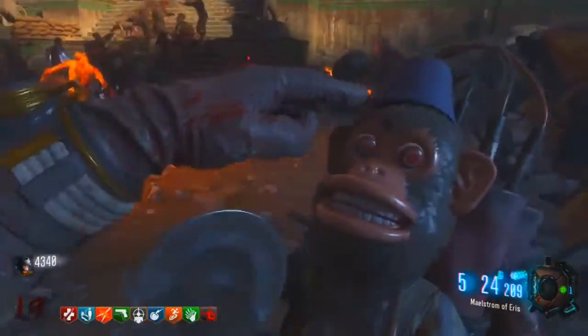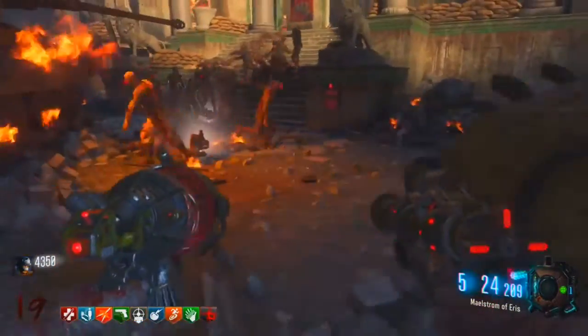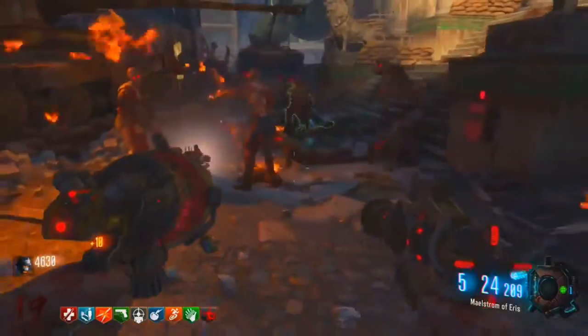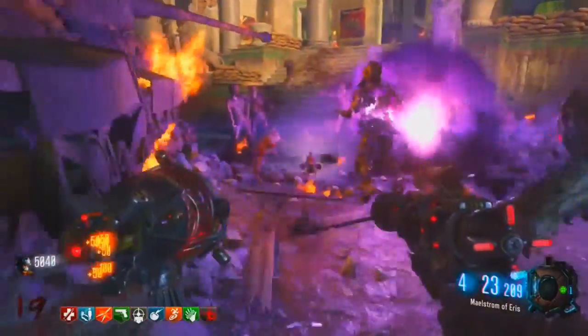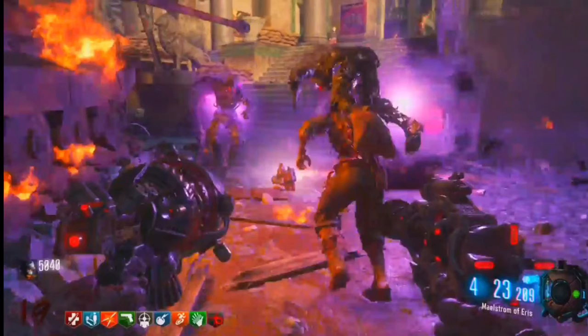Yeah, as you can see it's pretty effective. And here's a good strategy — the Monkey Bombs are returning, which is fantastic. I love the Monkey Bombs. A great strategy is to throw the Monkey Bomb, gather all the zombies around, shoot the left Ray Gun, and then shoot the yellow hole with the right Ray Gun, and then it turns into the giant black hole and it sucks them all up. So yeah, that's a great strategy, and that's pretty much the Ray Gun Mark III in a nutshell.